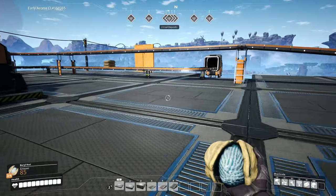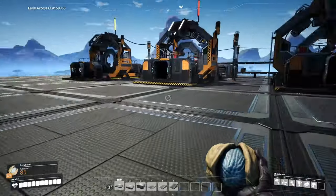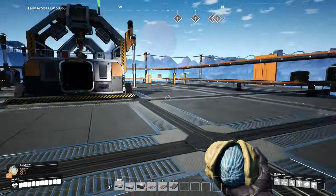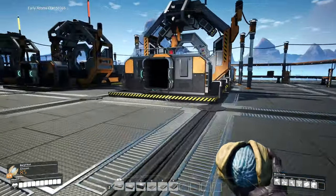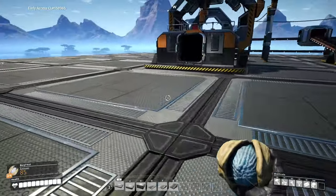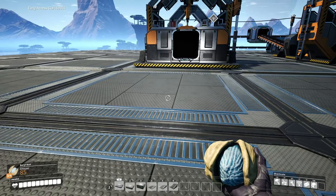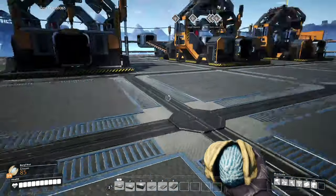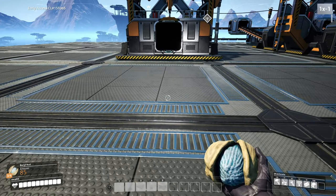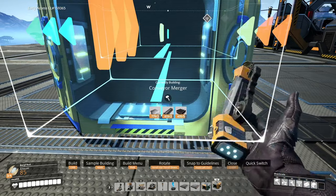Alright, this is gonna be our kind of merge area. We want to come this way - I should have left myself some more room over here, it's a little snug. But let's go ahead - you've seen me do it before. We're gonna put mergers here and have one big output belt, and then we're gonna split that belt and do some stuff with it. Let's get the right hotbar going here.